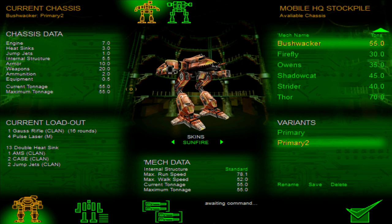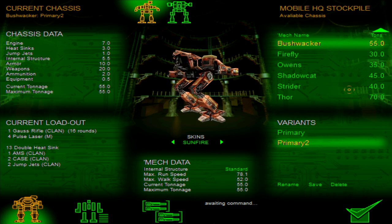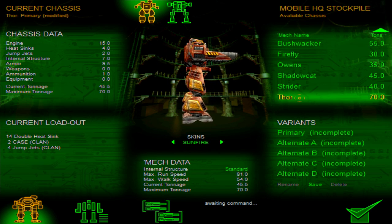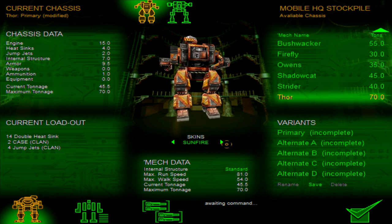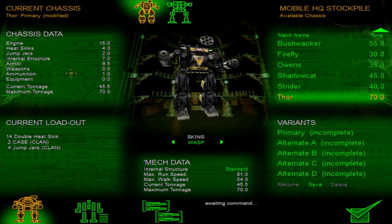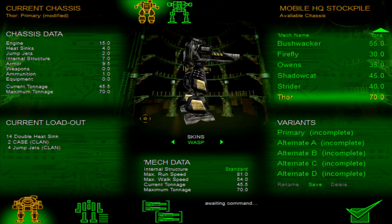Let's have a look at the mech I have now. There we go — a Thor, 70 tons. Now we can actually have something on this. Let's change the skin. I think we need Wasp because that looks badass as fuck. Even though we're playing in first person, we'd never be able to see this.